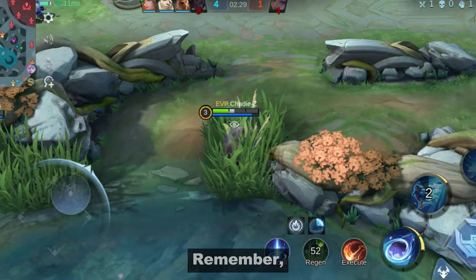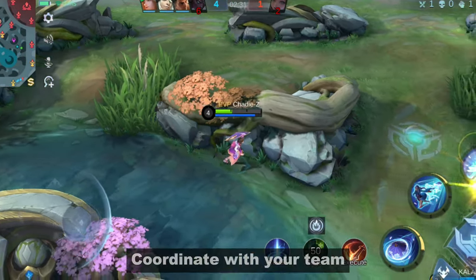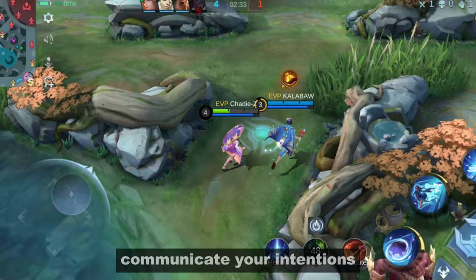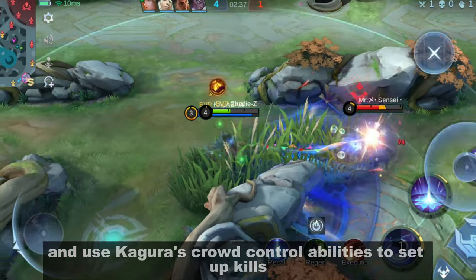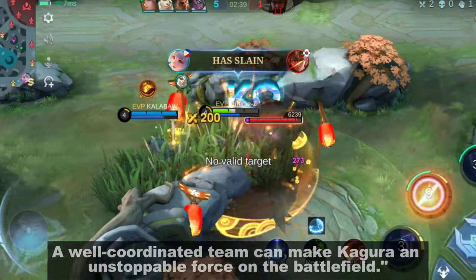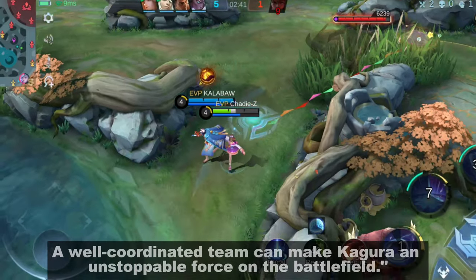Coordinate with your team. Remember, Mobile Legends is a team game. Coordinate with your team, communicate your intentions, and use Kagura's crowd control abilities to set up kills. A well-coordinated team can make Kagura an unstoppable force on the battlefield.